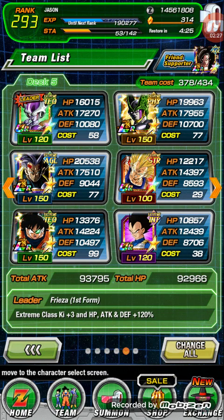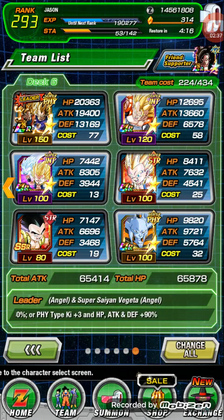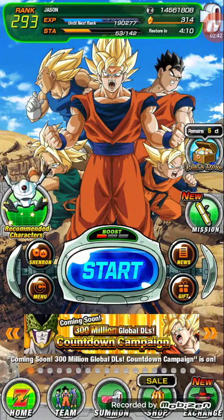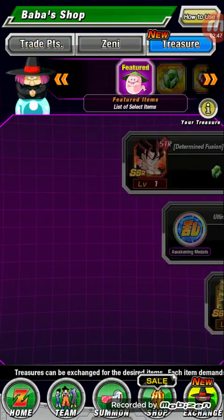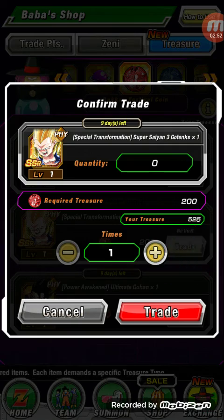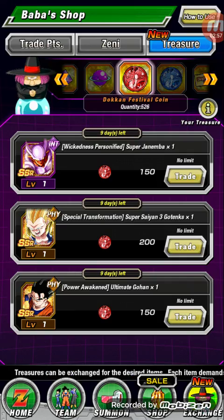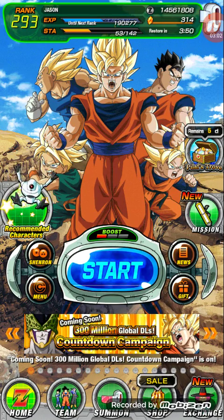It's each Extreme type character. I have two TEQ, one AGL, one STR, one PHY, one INT, and this is my Future team. I wanted to try to get Super Saiyan 3 Gotenks for this — he's a pretty good hitter, does a lot. People said Gohan and Goten would show up soon, but I don't know if that's true or not.